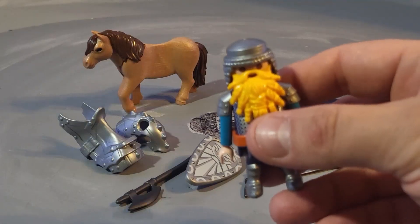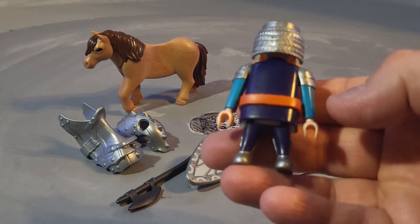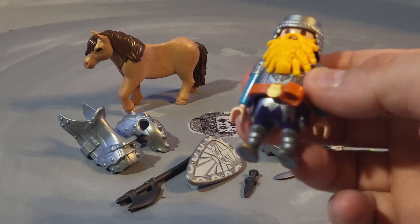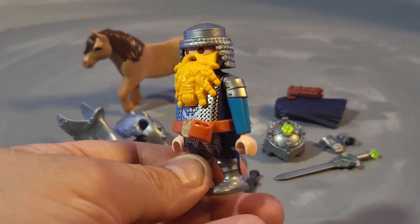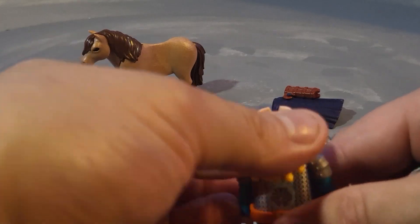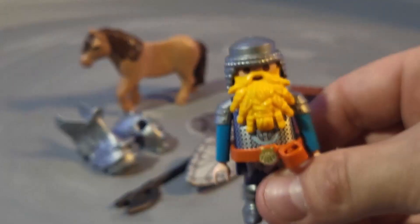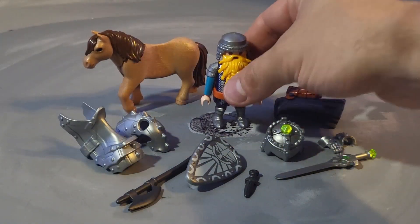The dwarven knight has a cool belt and a very intricate, detachable beard. He has shoulder pads, and while there's nothing on his back, you can definitely see a hint of chain mail so he has some protection. If you don't like the beard, you can always remove it and put his hair back, but the beard is just awesome — I don't know why anyone would remove it.